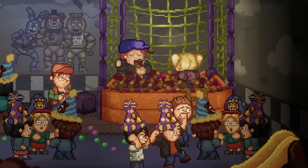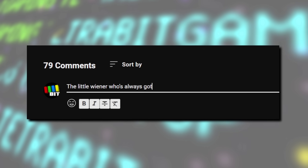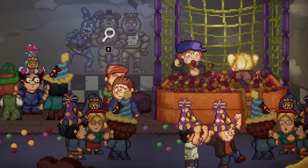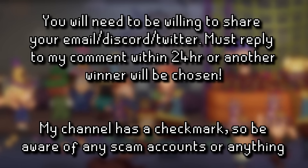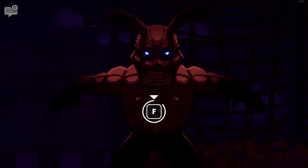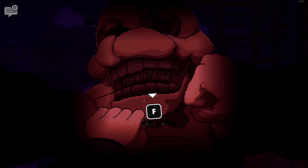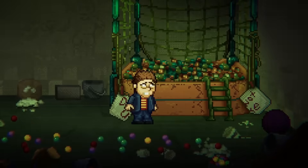Also, I have a Steam key for a copy of Into the Pit to give away, so drop a comment saying who your favorite animatronic is, and I'll randomly pick a winner 24 hours after this video goes live. And with all of that said, smack that like button below for a free hug from a certain yellow rabbit. It's time to hop into the pit and find some Lost Bits.